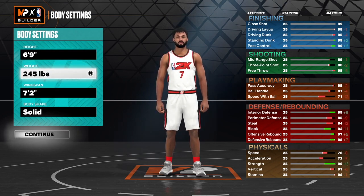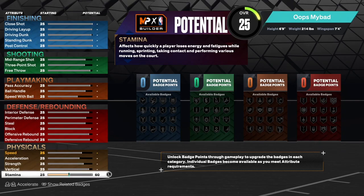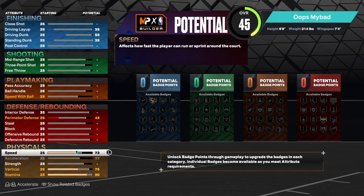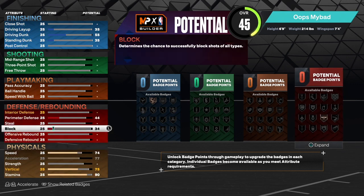For body type I chose compact. Now let's get started with the physicals: 90 stamina is good for starters, 75 vertical to get pro contact dunks, max acceleration, and 74 speed. This year speed isn't the most important attribute.